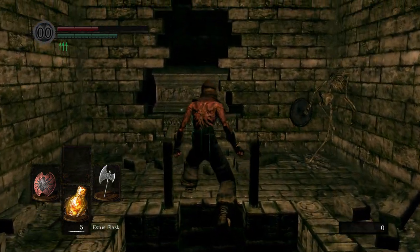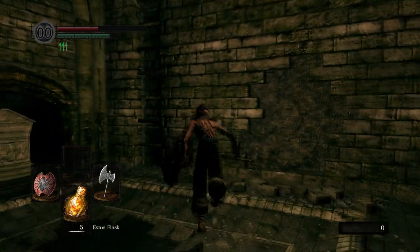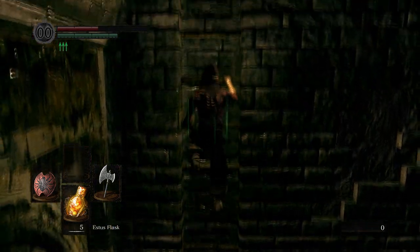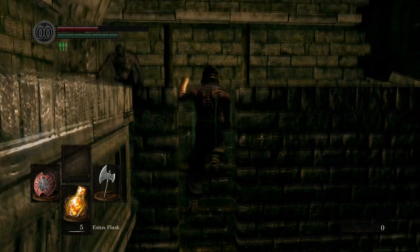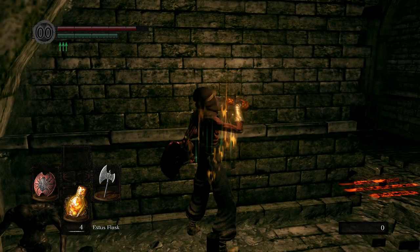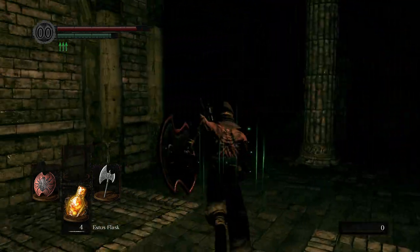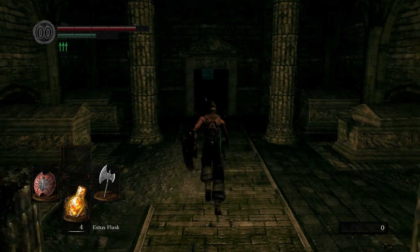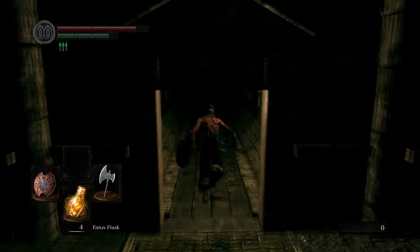There's gonna be another skeleton which in my game was facing a wall, and there's more stairs climbing. Now as soon as you get to this door you have to go left, because on the right there's a titanic demon which could kill you, so you have to go to the left.